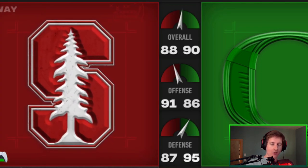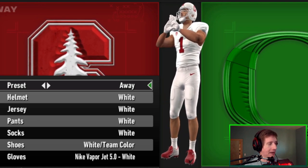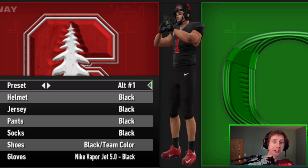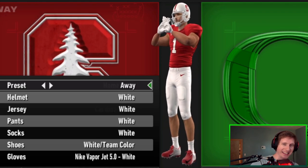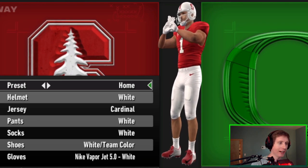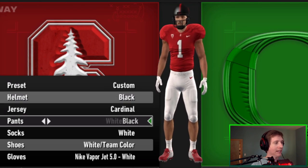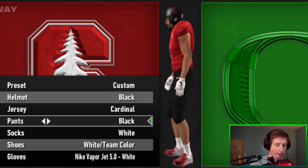Our next team is the Stanford Cardinal — similar to Colorado in that they don't really go crazy with their uniforms unlike some Pac-12 teams. But what they do, they do well. We have the homes and the aways — exactly what you expect when you think of Stanford, and they look fantastic. They've got all-black uniforms which look fantastic — you don't see Stanford wear these often but they look solid. It's a classic team, kind of like old-school blue-bloods like Auburn, Alabama, Penn State — schools that have simple uniforms and are fine with them. You can do a little mixing and matching for some interesting combinations. Simple but clean.